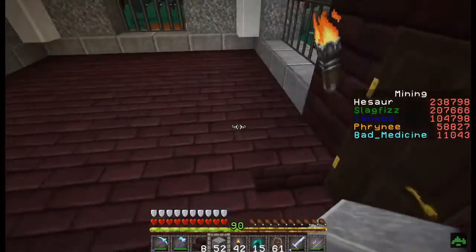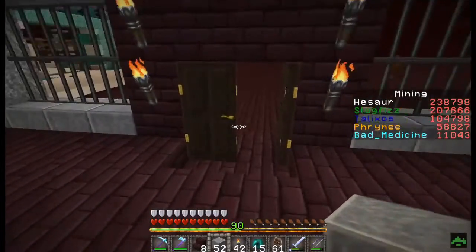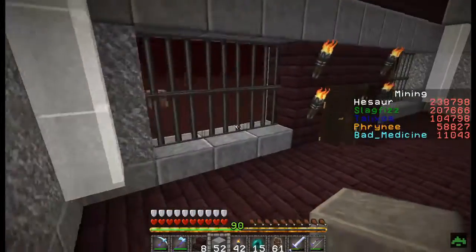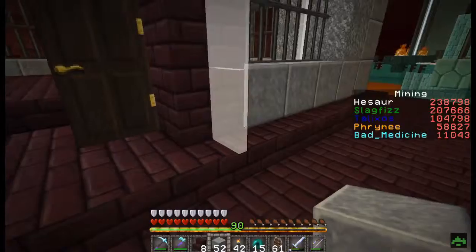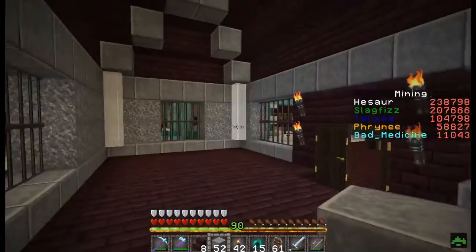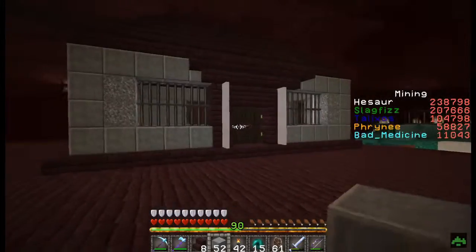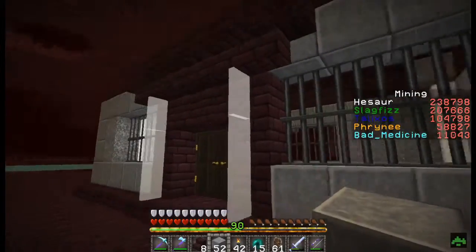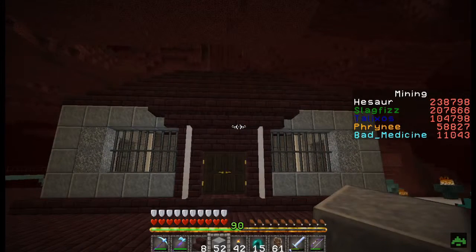I've half-slabbed the floor in here. I couldn't see a way to get around it — I'm not going to have bits and pieces to stop ghasts from spawning. But we've got iron bar windows — the villagers would have traded with Slagfizz to get their iron for the iron bars and traded for the glass. Because this is their town hall they would have splashed out a bit more, so it's more special looking. I'm curious to see whether this registers as village doors.